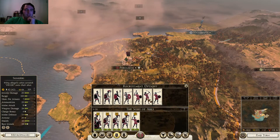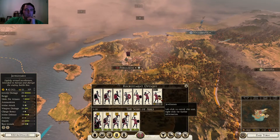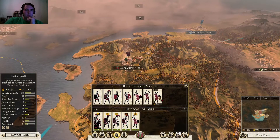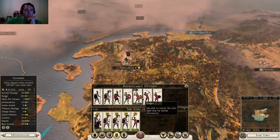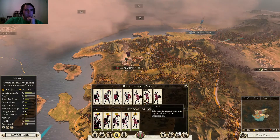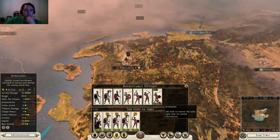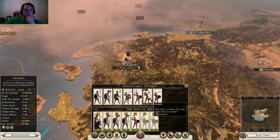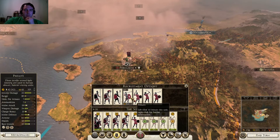Ammunition by far the worst, by a lot. Melee attack the same as the other two. Weapon damage the same, charge bonus the same. Melee defense the best. Armor the second best. Health and base morale the same. I think I'll go slingers - throw me some slingers, get me some archers, some peltasts - javelin armed light infantry used to harass slower, heavier enemy units.